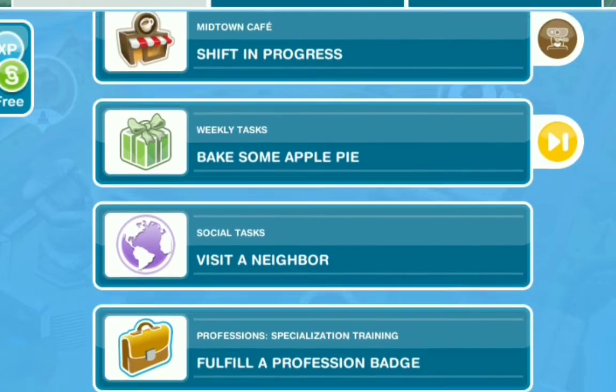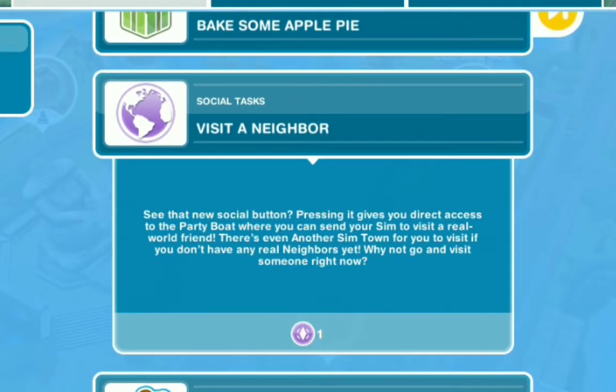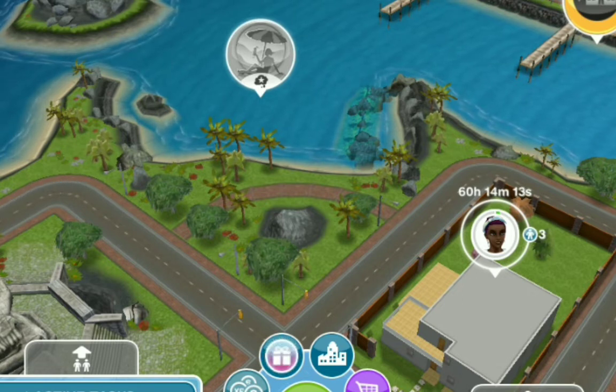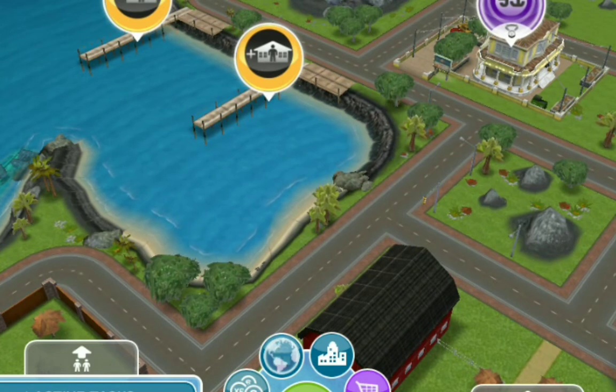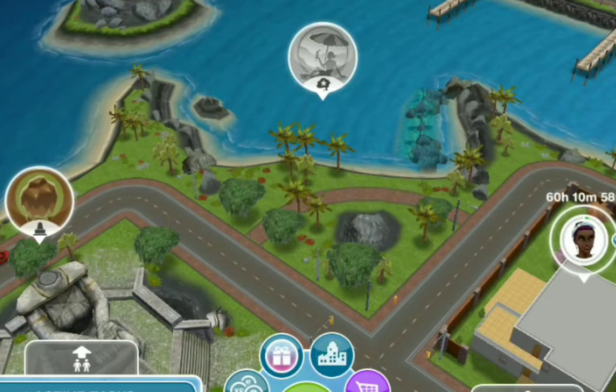Another way to earn money is through the task boss. Some tasks — like visiting a neighbor — reward social points, but other tasks can reward money instead of social points or life points. Try completing tasks in your game to earn a little extra money. Additionally, leveling up earns you money along with other prizes. I'm currently on level 35, so try to play your game so that you can level up and earn more.